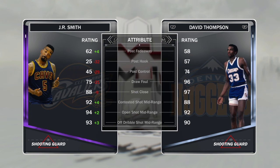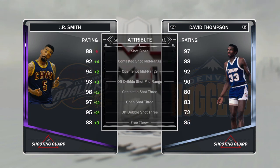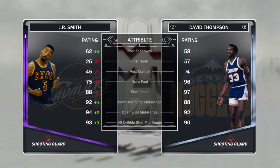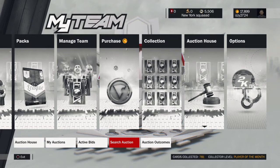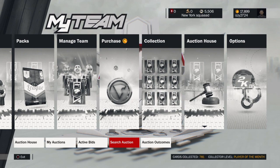This card is gonna be easy buckets all day — you know how it is with JR Smith. This JR Smith is definitely gonna be a nice addition for anybody's team who's looking for a scorer as well as somebody who can play a little defense at the two. I would definitely go pick this up if you have the MT. Anyway guys, thank you for watching, leave a like if you enjoyed, subscribe because I do a lot more MyTeam content on this channel — hit that subscribe button and I'll see y'all later, peace.